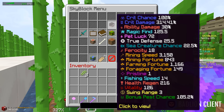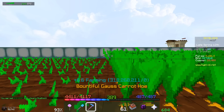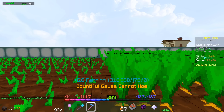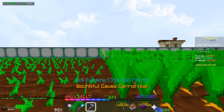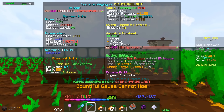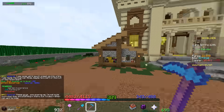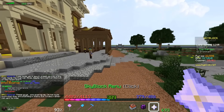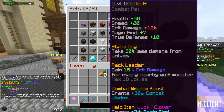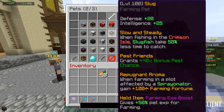It proc'd again. I'm gonna get my snail pet to level 100 and then immediately put the best farming item in the game on it because I have like five of them. There it is — your slug leveled up to level 100! Hell yeah, there it is.